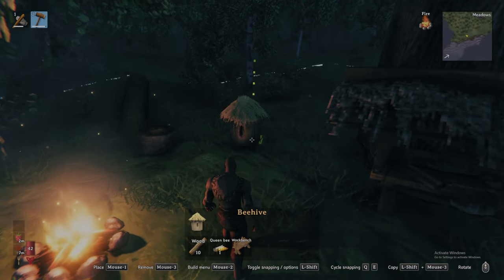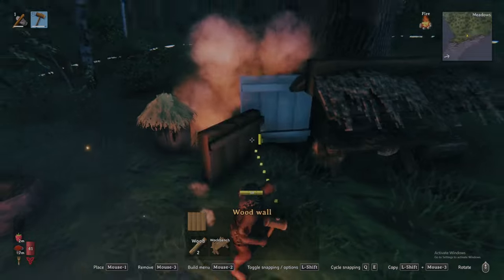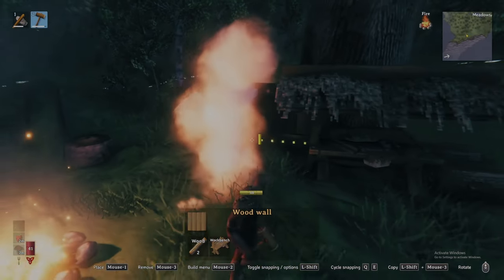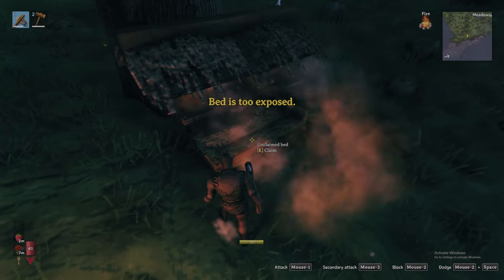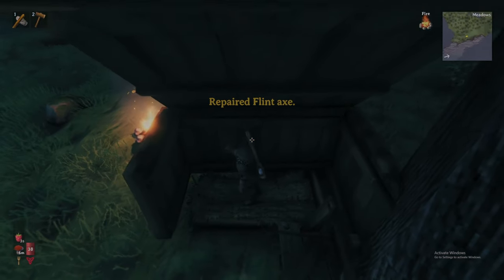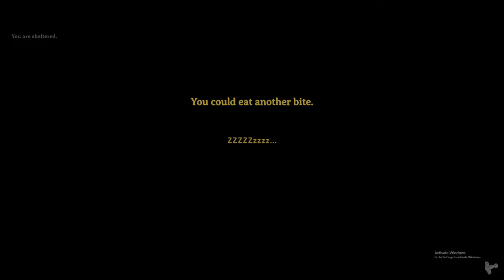The bed must be sheltered and near a fire, so first we can expand our rugged shelter. Once done, place the bed — if still exposed, the bed will prevent us from setting our new spawn. Otherwise, interact with it, claiming it as our own. Going forward, we will spawn here if we die. And with that, sweet dreams everyone, see you in the morning.